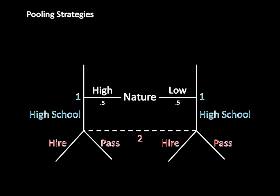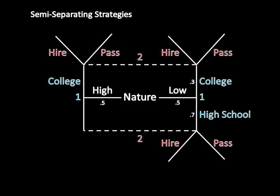Now, speaking of semi-separating strategies, that's the last one — and this is strategically the coolest. It's unfortunate because oftentimes semi-separating strategies get left out at the end of classes in game theory, since professors just don't have time to go through it. But it's actually the most strategically rich of the three options. This is what you might actually think of as true bluffing behavior. It's semi-separating because one type is doing something somewhat similar to the other type, but also somewhat dissimilar. In this case, the high type is always going to college as a pure strategy, while the low type is sometimes going to college — 30% of the time — and sometimes going to high school — 70% of the time.